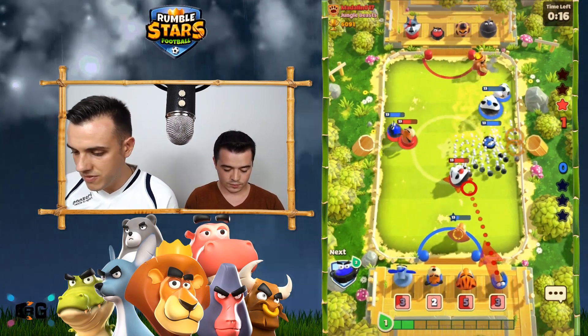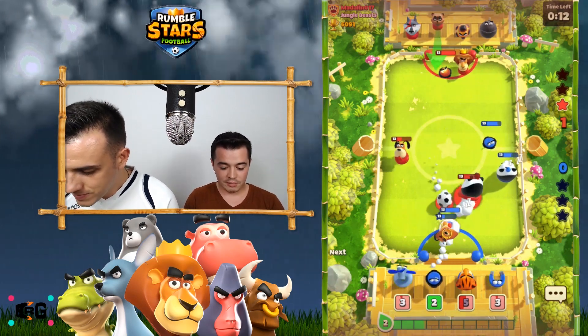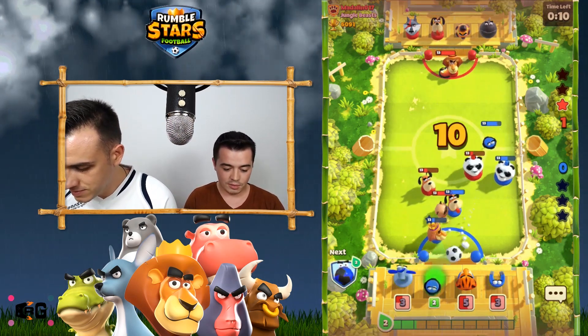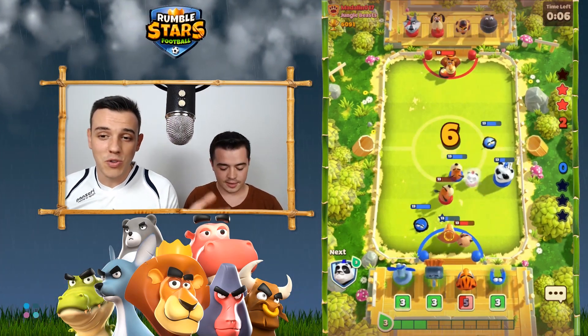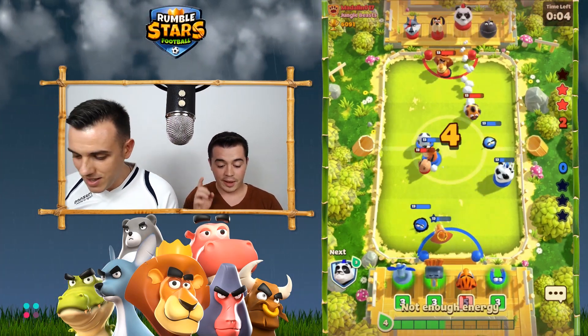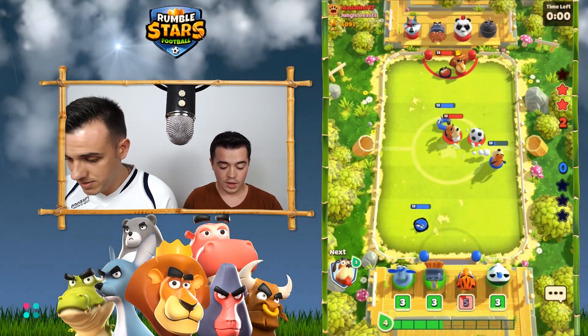I have to figure out a way to stop you because otherwise you're gonna win against me, and I don't like losing at this game. So my panda was countered there by magnet. Maybe he can score with an assist from Tiny Tanuki — but no. Oh my god, what a save by Mr. Mind. We wanted to show you how to play the panda but the Tiny Tanuki was the one — but the panda was there to assist Tiny Tanuki, and now I won.